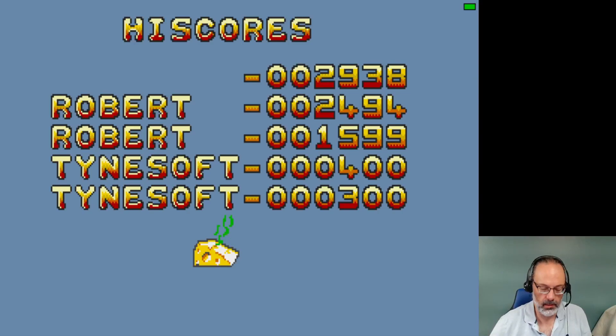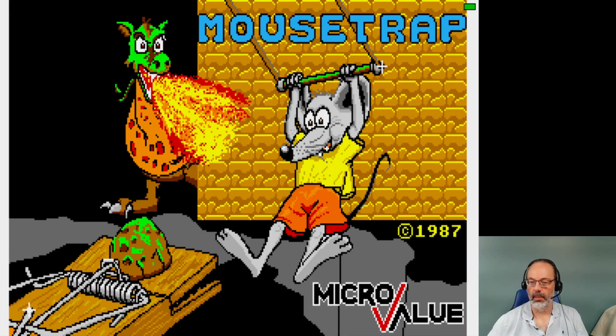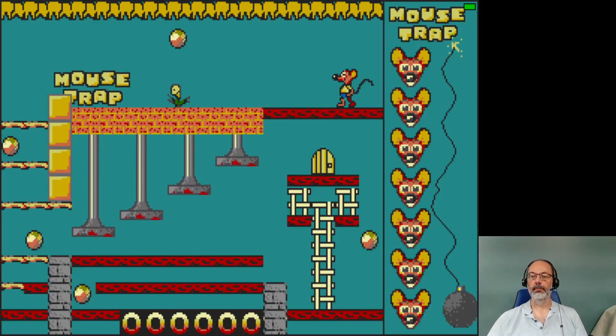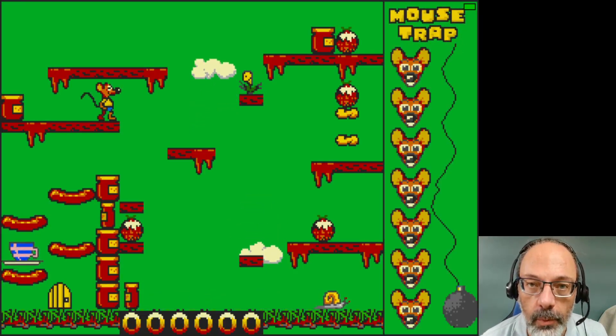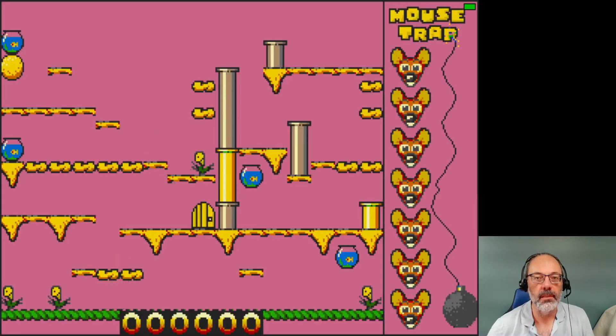All right, that is going to do it for my look at MouseTrap on the Atari ST. I don't know how to get an exclamation mark on the ST keyboard — never mind. Distractions. Roberto is my name. Nice cover, nice title screen. Micro Value — alright. Thank you so much for watching. Take good care of yourselves and I'll see you next time. Take care, bye bye!